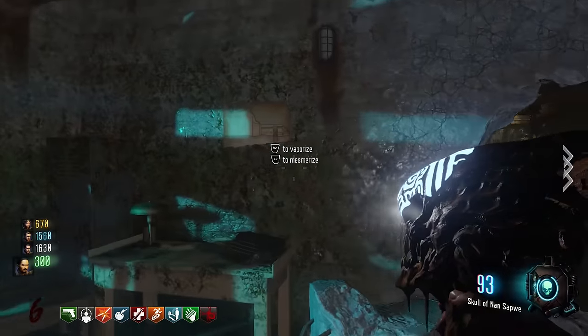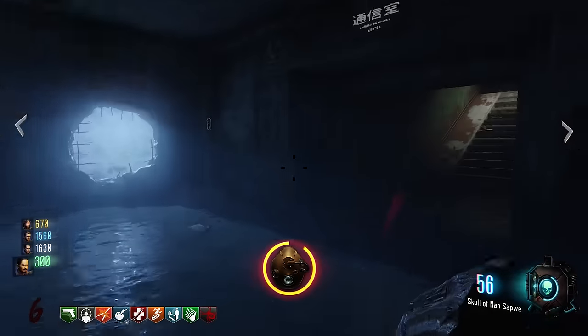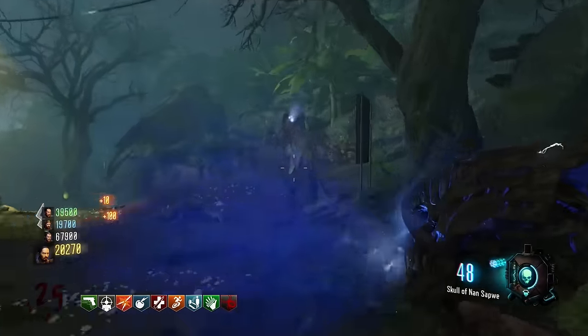Otherwise you won't be able to mesmerise and find any other secret objects or rooms. Now before we can mesmerise these vines down by lab B to start the easter egg, you need to have at least made one of every type of plant.